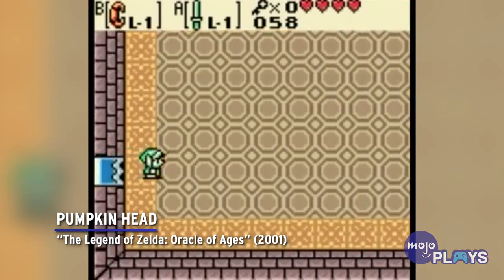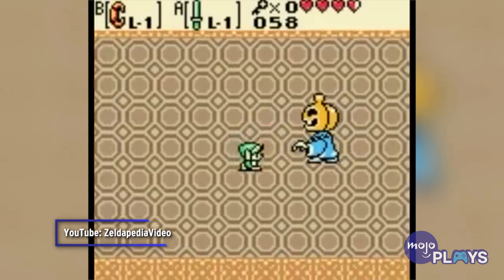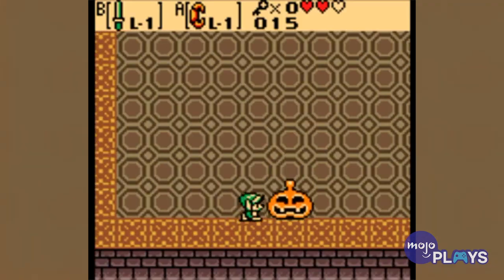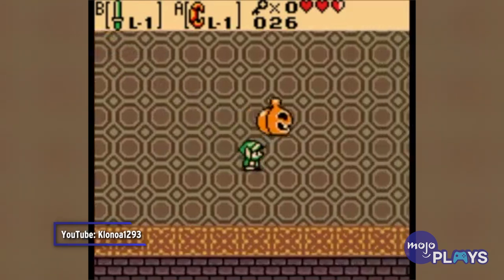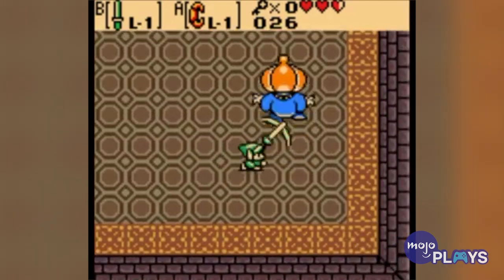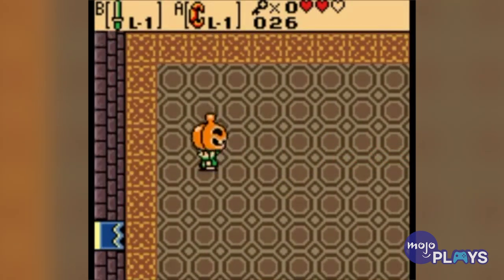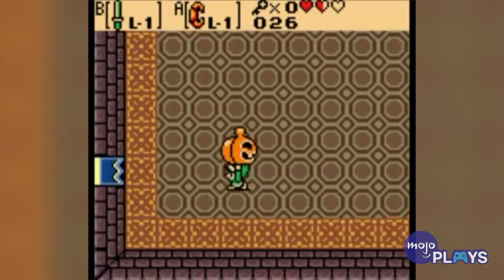Pumpkinhead, The Legend of Zelda: Oracle of Ages. While we shouldn't expect much from the first boss of a game, Oracle of Ages' Pumpkinhead has a cool design that's absolutely wasted. Maybe we're just big fans of Halloween, but when a ghostly figure with a jack-o'-lantern head is a boss, we expect something a bit spookier. Instead, Pumpkinhead takes damage from the sword like some regular old enemy. Sure, you have to throw the pumpkin to reveal his true form, but you still just stab him. Also, he only jumps and shoots a little fire, so even his moveset is a disappointment.